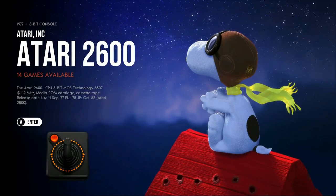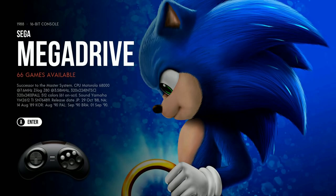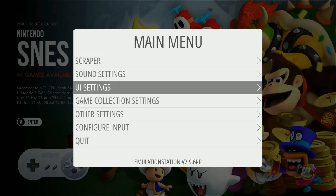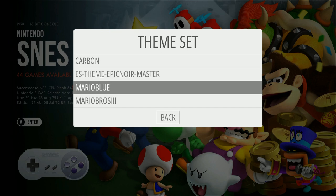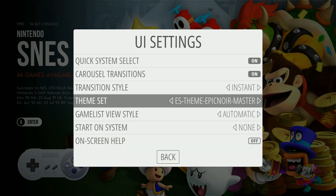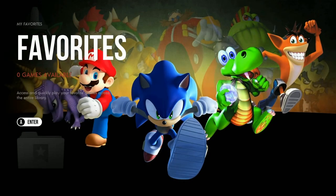This is a 64 gigabyte image but the file download is only about 32 gigabytes. When you boot it up, it's ready for controls — you just enter in your controls and get going. As far as what's installed, we've got Epic Noir, Mario Blue, and Mario Brothers 3 as themes to play around with.